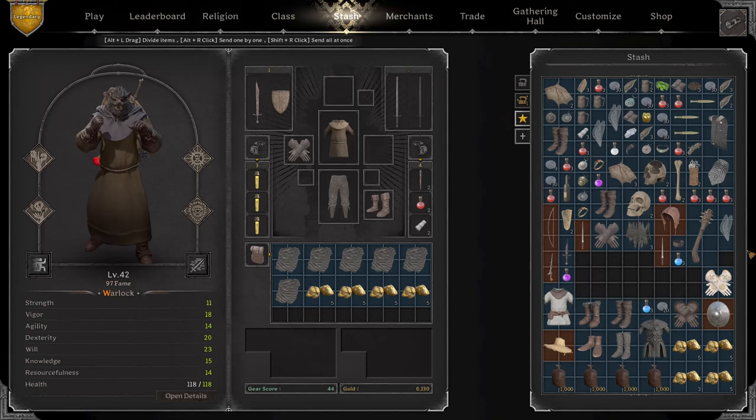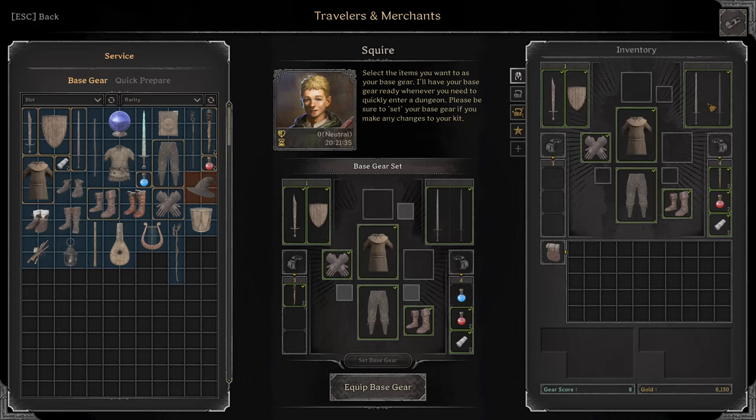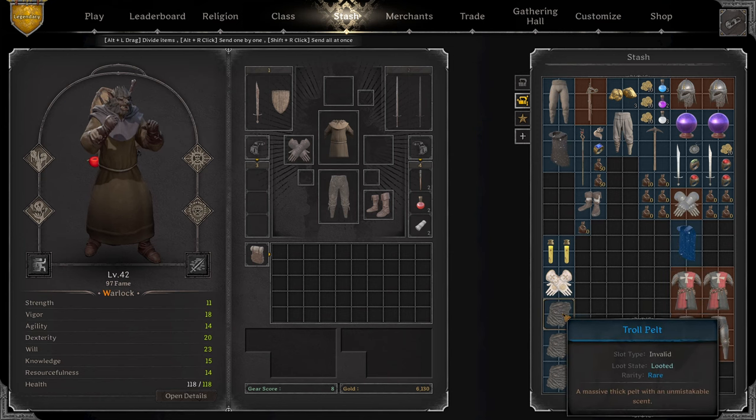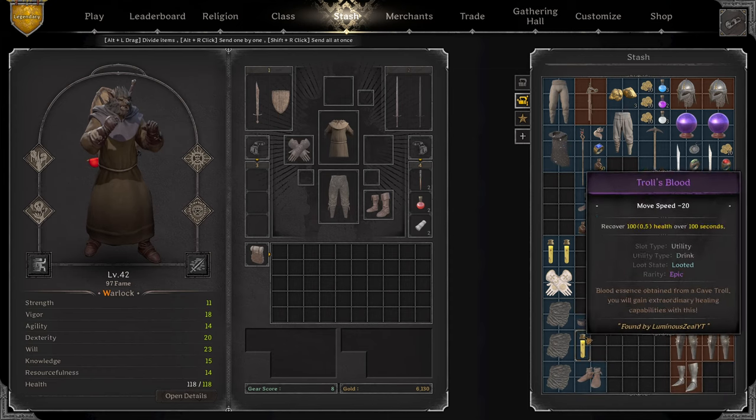I'll just quickly explain the strategy and go over some general tips. The basics of this strategy is we're just going to be using squire gear, so we get into the under-24 lobbies, and then we're only targeting killing the cave troll to get some of the big loot items like troll pelts, troll's blood, and some other good purples that might drop.